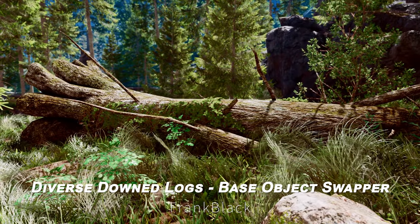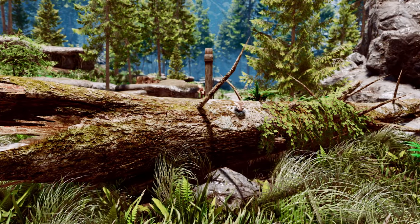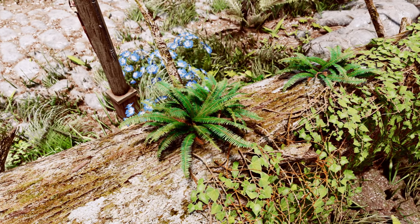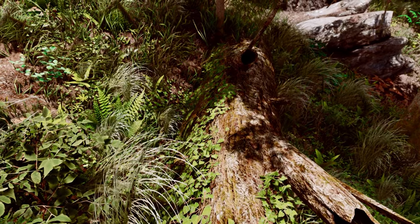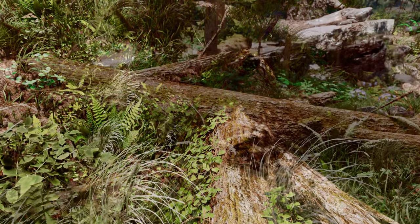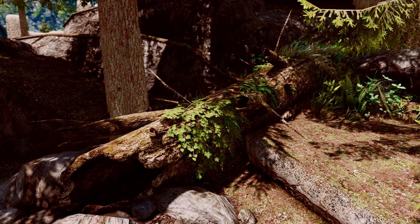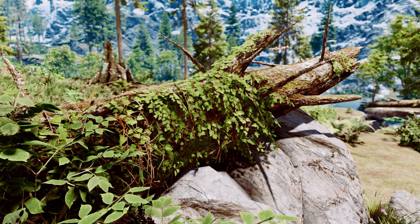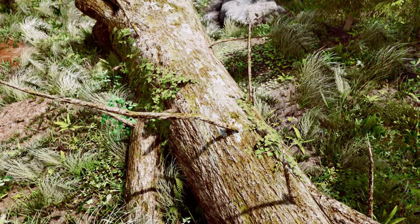Next up is Diverse Downed Logs — Base Object Swapper. This mod adds 18 unique variations of downed logs across Skyrim, each adorned with different amounts of ivy and ferns, allowing vegetation to grow through and around them. The logs' designs are both realistic and immersive, enhancing the natural beauty of Skyrim's wilderness. While designed to work seamlessly with the Happy Little Trees mod, a vanilla-compatible version is also available, bringing an extra layer of environmental diversity to Skyrim's landscapes.